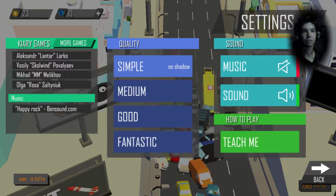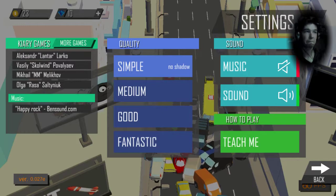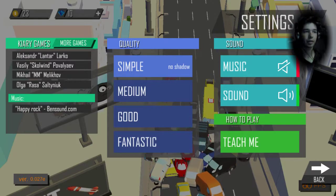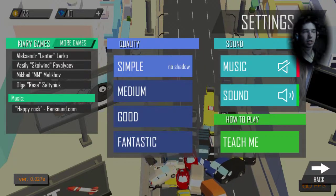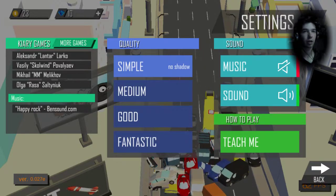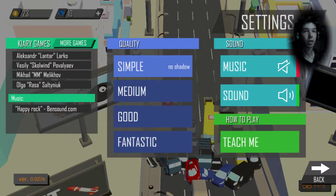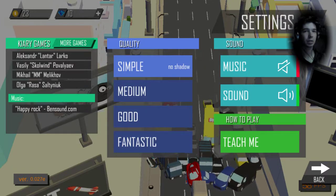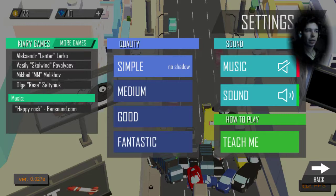Maybe they should program a different way to render the shadows, because it's a little bit slow. I think this is a really slow algorithm and way to render the shadows, and it will make the game slow on weaker devices. By the way, here is the music — Bandsound.com. I will check this out.